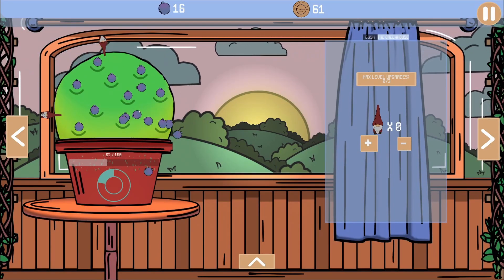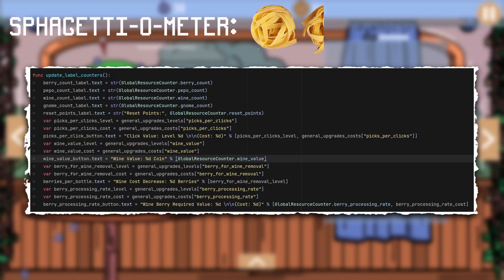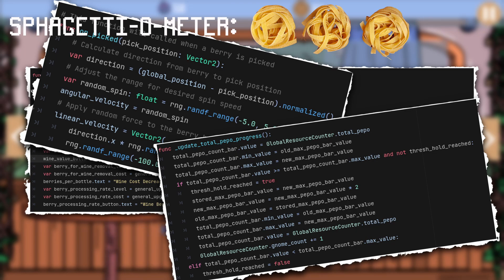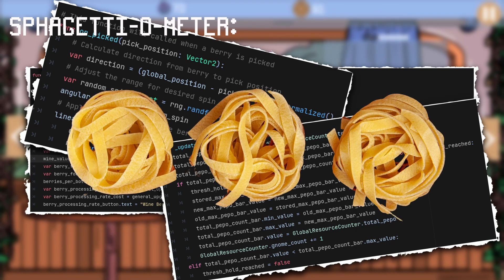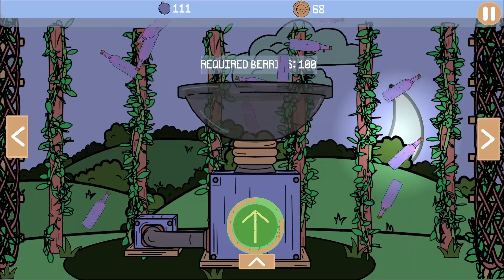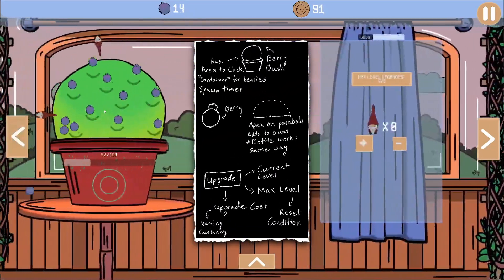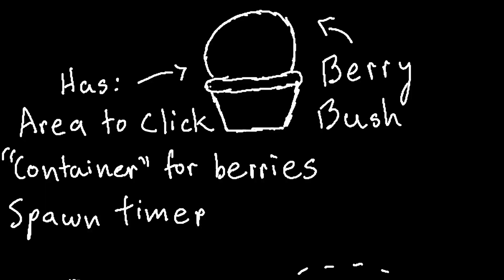Now it's time for the fun part: the code. It started as unreadable spaghetti, and by god it ended as unreadable spaghetti. But it's my unreadable spaghetti. I found that looking at code can be quite boring, so to simplify this process I have made a flowchart with pictures. The berry bush basically just has an area to click and a container — which is really an array — to hold all the berries that spawn.